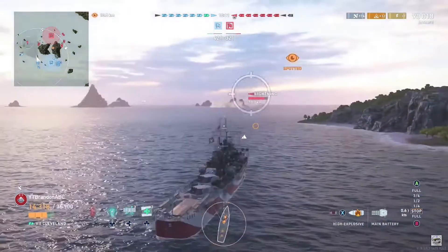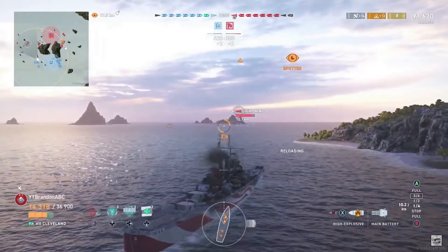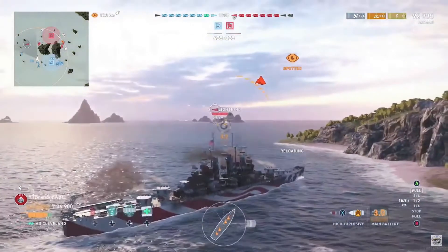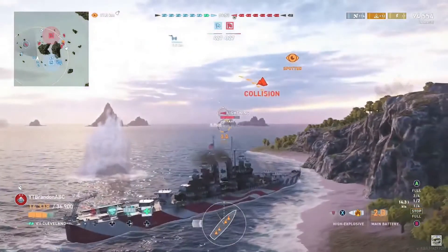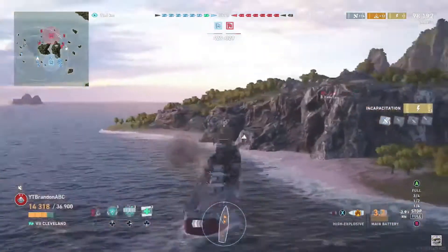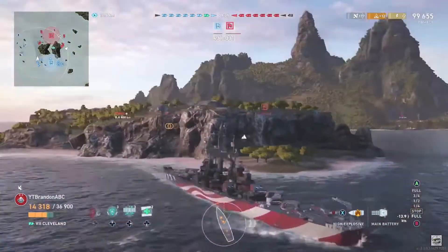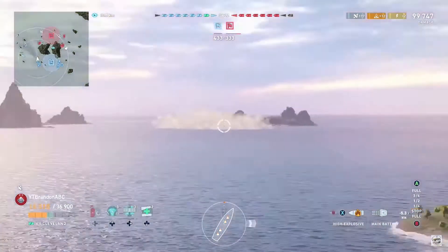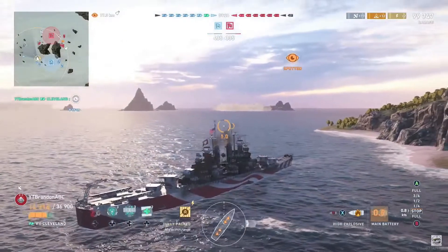There goes the enemy Z23 — that just leaves the Lightning over there somewhere. The enemy Conqueror ate up a lot of torpedoes and is now gone as well. There's the Lightning, so we're going to see if you can work her over. He's also taken Concealment Module, which is an interesting choice for a cruiser, but it might make sense if going for a stealth radar build — though you'd need a lot more concealment buffs to maximize that. He's also taking Main Battery Modification 3, which improves reload at the cost of turret traverse speed — quite a reasonable choice for an HE spam cruiser.